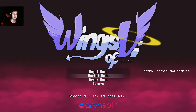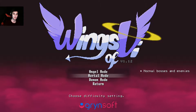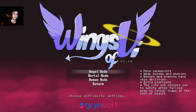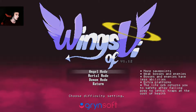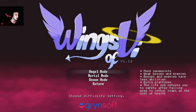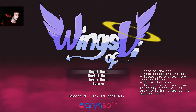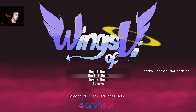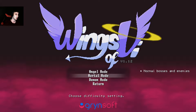Hello everybody, it's Xtro here. Today I didn't really know what game I was going to play, but I decided to play some Wings of Vi. I only completed this on Angel Mode, which is the easiest difficulty, and I wanted to complete this game on Mordal Mode too. So what's the difference? On Angel Mode you get more save points, weaker bosses and enemies with less abilities, extra platforms, and an orb that gives you an extra life. But Mordal Mode is how the game was supposed to be played, I think. So let's go.